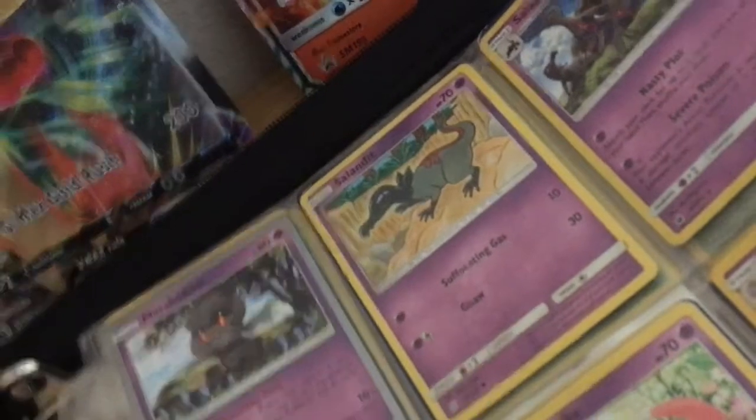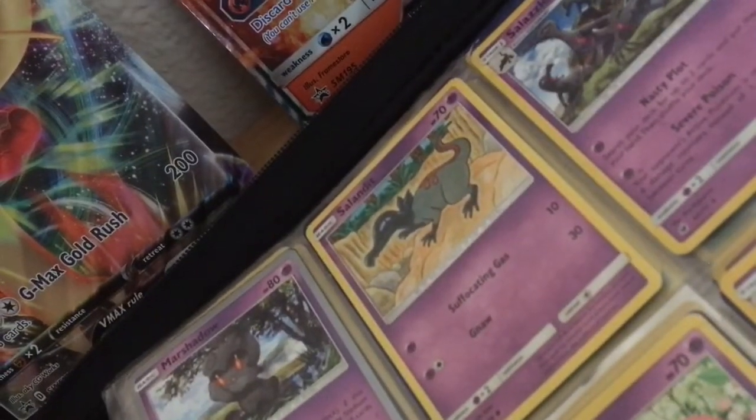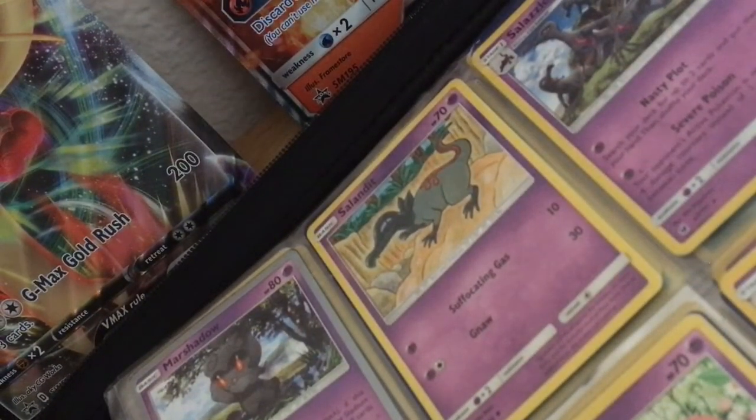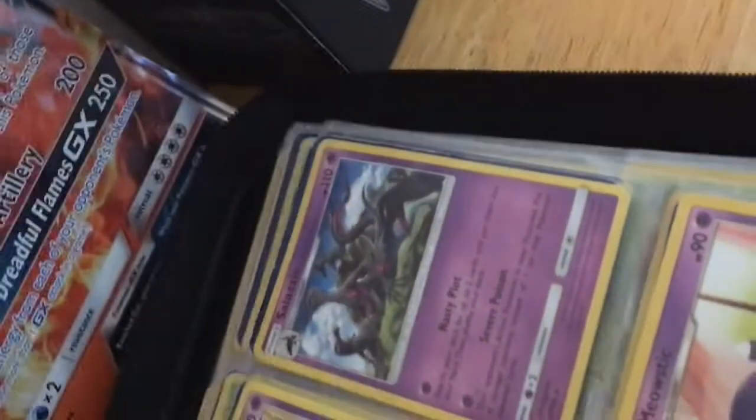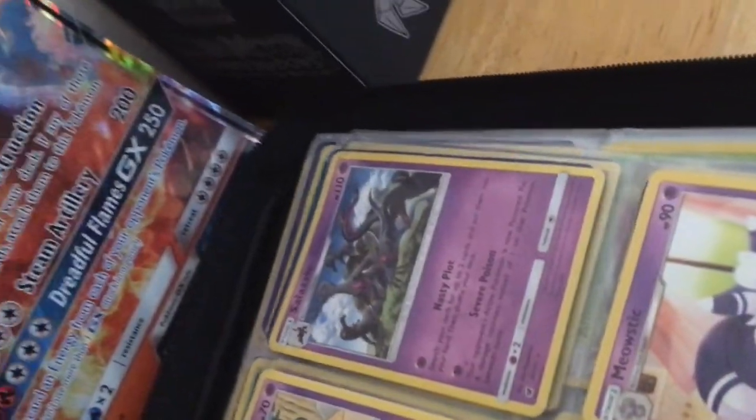Salandit, 70 HP. Suffocating Gas: 10. The evolution of Salandit is Salazzle.